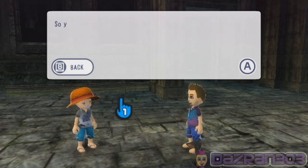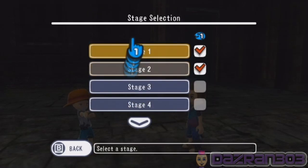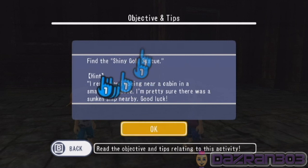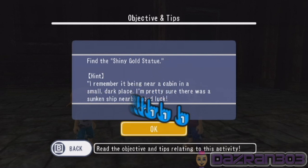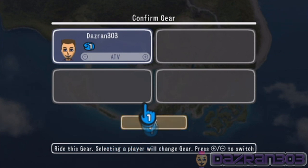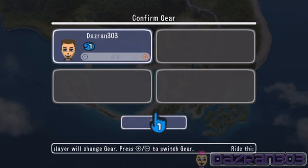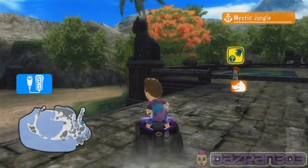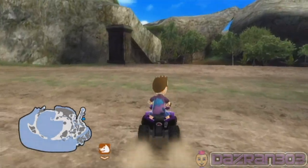Basically this guy is asking us to find his mementos, and we've found two of them so far. He has a total of five he wants retrieved for him. We're going to go to stage number three - we're going to be told about it. It's: Find the shiny gold statue. He says he remembers it being near a cabin, in a small dark place, and he's pretty sure there was a sunken ship nearby. Good luck. I think back to a previous episode - there's a cave with a sunken ship in it and there's also a dark cabin.